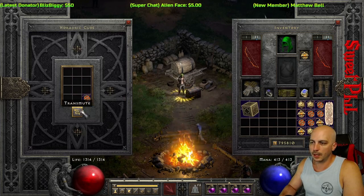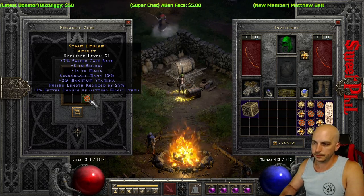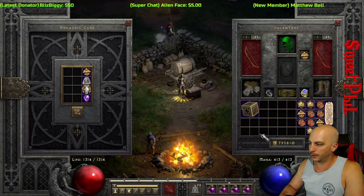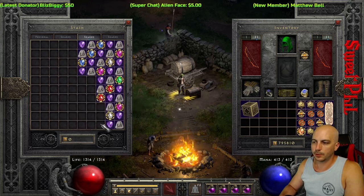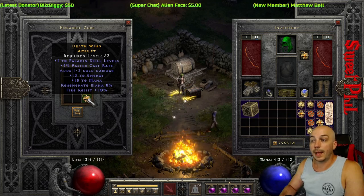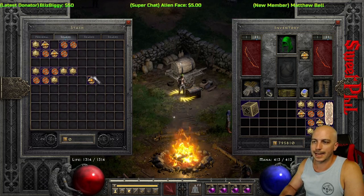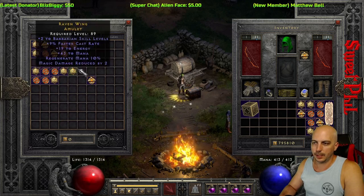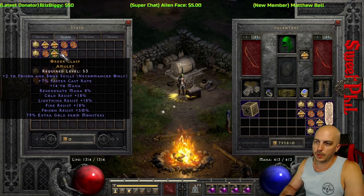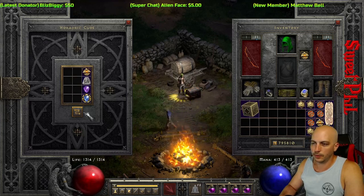Getting close to being done with the first page — maybe 43 amulets on a page. Getting close to having 70 or 80 of them down. One to paladin — I did not get any two to paladin yet over here. Pretty similar to the other paladin one, so I'll just throw it up there and look closer later. I don't want to waste a bunch of time on an amulet I'm hoping to get a better one for anyway.